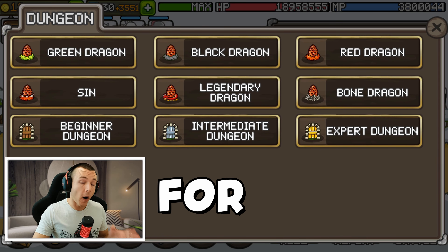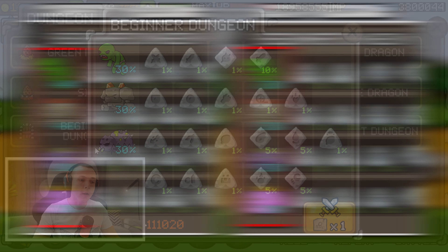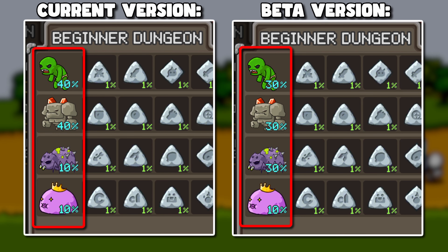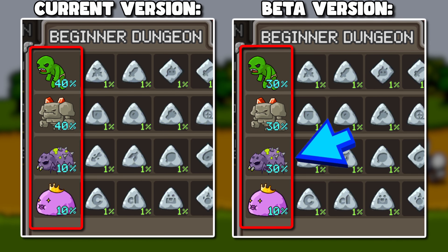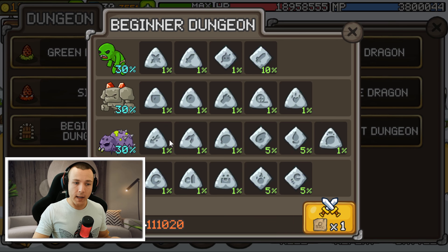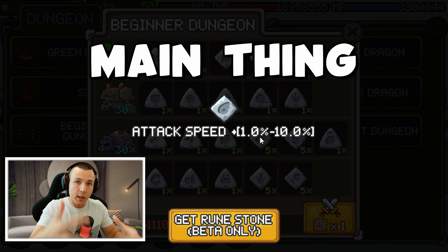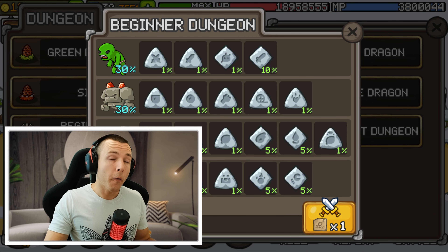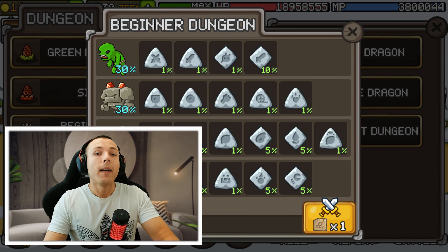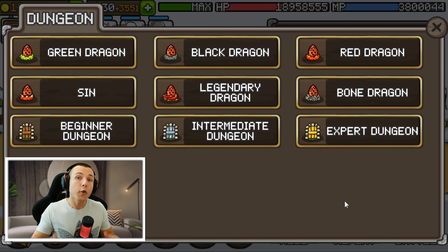There will also be some quality of life updates for farming that will help all players across the board. The first one is that chances of encountering bosses in the beginner dungeon will change so that you will be more likely to encounter the spider boss. This is great because the spider boss drops attack speed runes, and attack speed rune is the main thing you really want from this dungeon. Being able to encounter the spider more often means you will get attack speed runes more often.